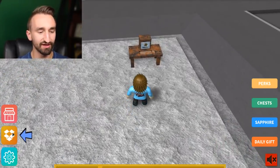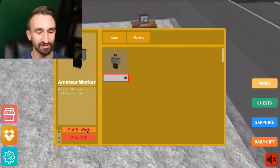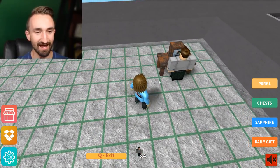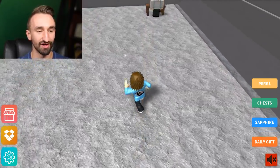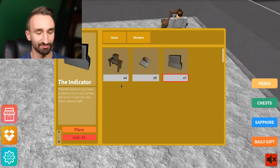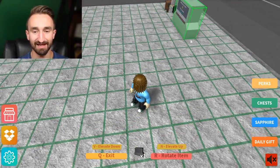A computer alone will not work — you need a worker. Opening inventory again to hire a worker. It brings in 75% of the machinery's income because he's an amateur worker, and they cost money to put to work. Assign a worker to a computer by clicking on it when highlighted. Perfect — but you're curious how much you earn, so open your inventory and go to the items tab to select the indicator and place it in your base.